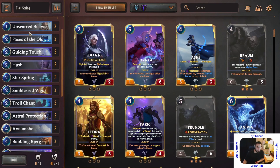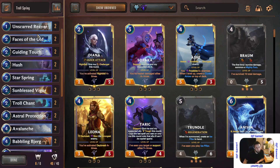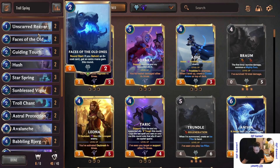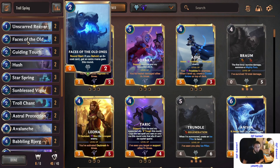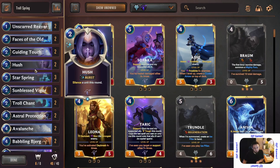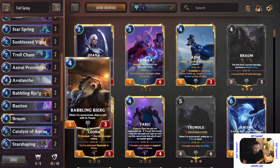If you have her on turn one, she's basically a blocker — a level-one deterrent. Nobody's going to attack her twice. But I don't want too many low drops because what tends to happen is they come out later when you need something big, and you're stuck with garbage cards that came out when you least needed them. So I just went with a couple since I have a lot of heals — Guiding Touch heals my face.